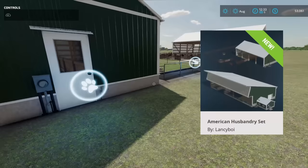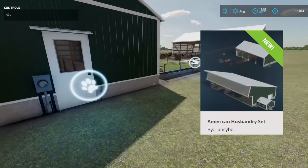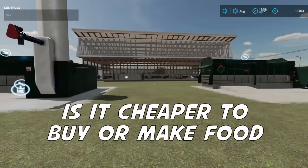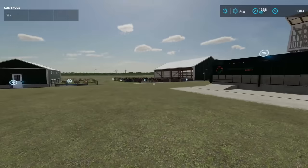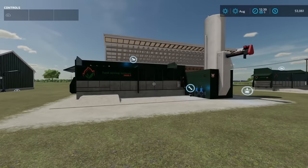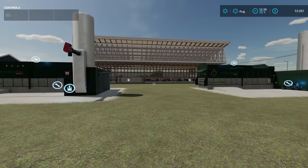Are you using one of the new animal pens from Lancey Boy's American Husbandry set but not really sure if you want to make the food or buy the food? I've got something to help you out. Driver 53 here, and today we are going to compare if it's cheaper to make the food or to buy it for your pigs and your cows — pig food and TMR. What I've got right here are the Feed Mixing Plants XXL. This mod was released on the exact same day as Lancey Boy's American Husbandry set.